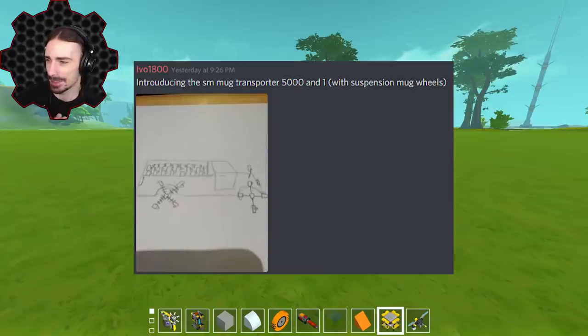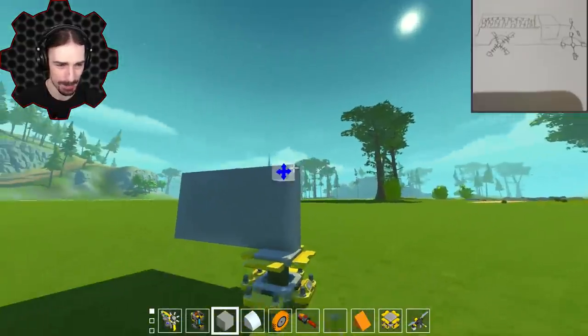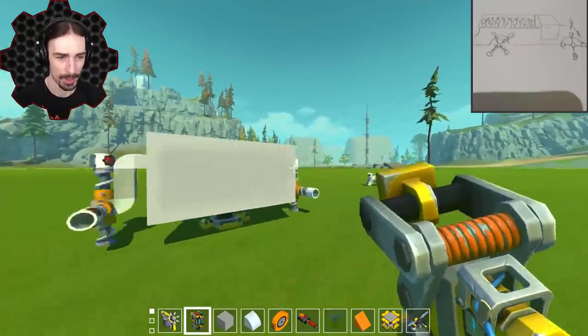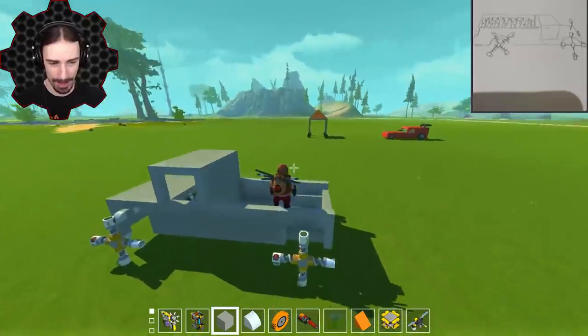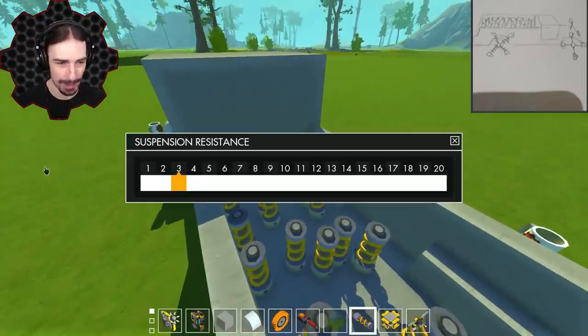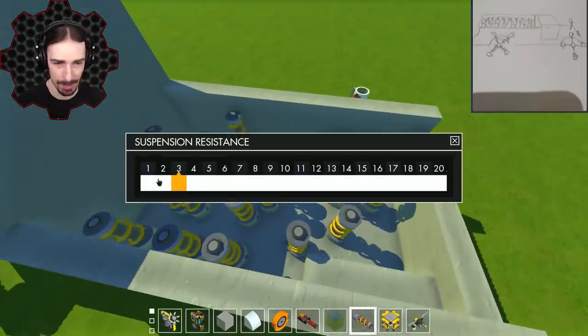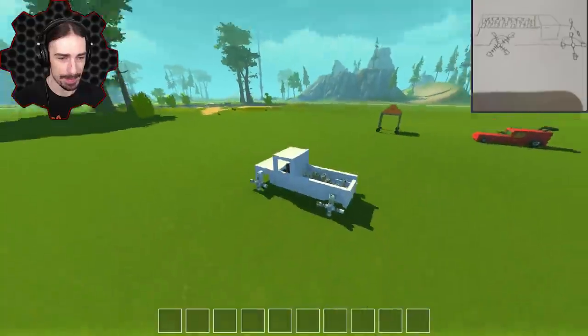Up next by Evo1800, introducing the SM Mug Transporter 5001 with mug suspension wheels. We've got suspension mugs all in the back and what I thought was really clever were the suspension mug wheels — I don't think I've ever done suspension mug wheels. This is going to be another blocky truck build, but I'm going to focus more on the suspension mug aspects. The front is on with the suspension mug wheels, the whole back is built, and now it's time to fill it with unnecessarily large amounts of suspension mugs — some on minimum, some not, so we'll have varying heights.